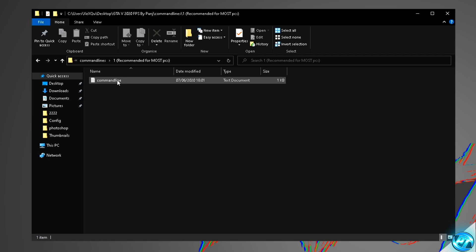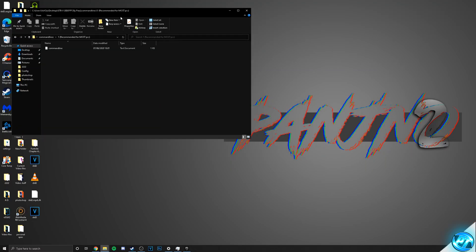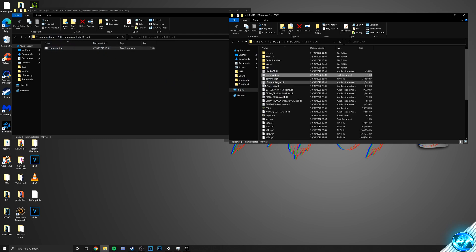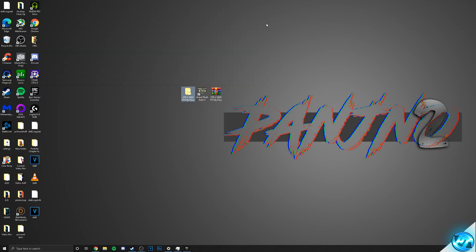Inside that folder, you'll then be met with a Command Line text document. To install this, drag it over to the left-hand side, go back inside the folder we minimized earlier which has the GTA 5 application inside it, and drag the Command Line into that directory. Once it's been dragged in, we can exit out of both folders as that optimization has then been applied.